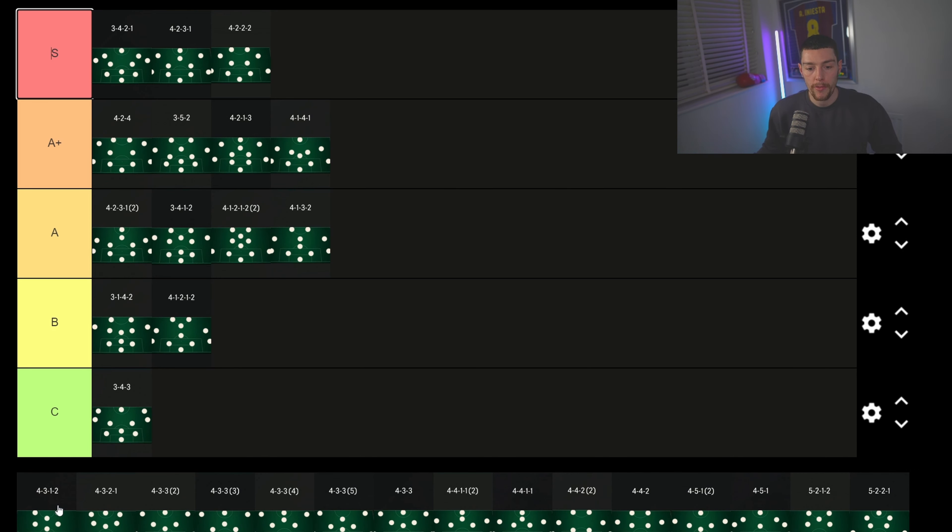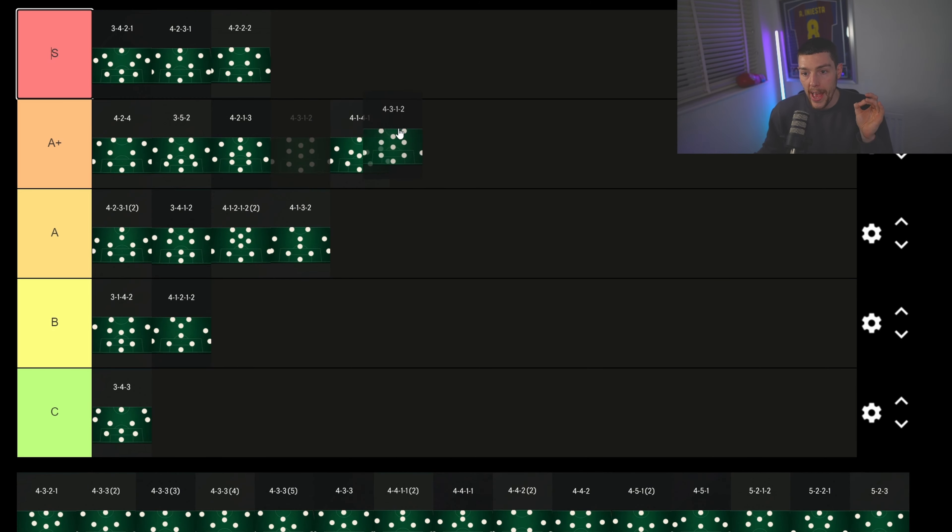The 4-3-1-2 — the formation I'd choose over the 4-1-2-2 narrow — goes into A+ at the bottom end. It's definitely better than the 4-1-2-2 narrow, and that could be personal preference for the flat midfield. I prefer this because it's similar to the 4-3-2-1 in terms of midfield setup, which I like.